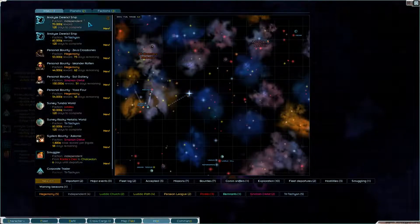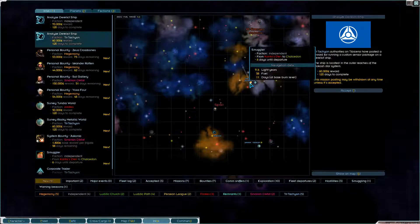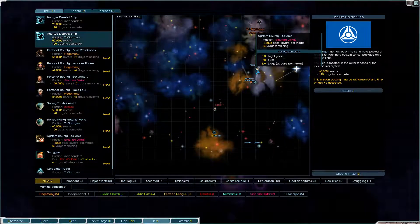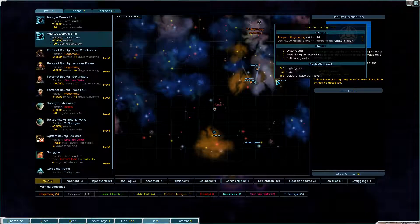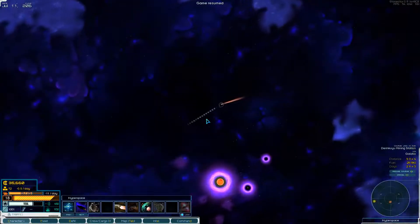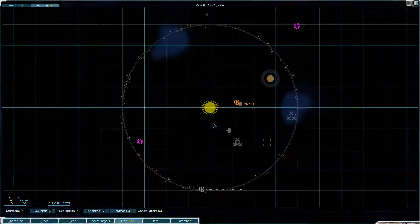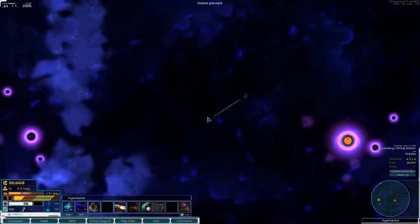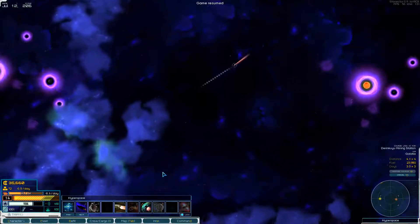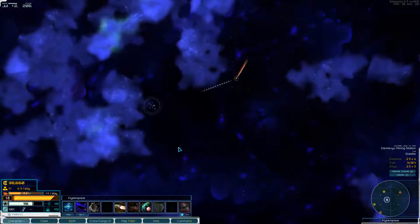There's a lot of new intel here — we got a ton of different missions. Anything I want to take? Those are pretty far out but we're kind of going that way anyway. We could do some bounty hunting and get some combat experience. Let's try to get rid of our armaments and AI cores. We'll let autopilot go — actually no, let's not let autopilot take us through the storms. We'll go around like that.